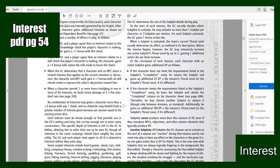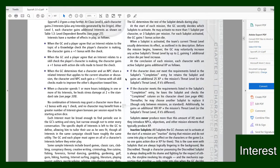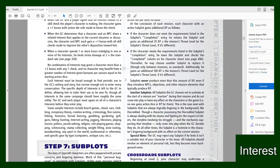When the GC determines the character and an NPC share a related interest, it helps with their disposition towards each other. When a character spends one or more hours indulging in one of their interests, he heals stress damage at two times the standard rate. No combination of interests may grant more than a plus two bonus with any one check, and no character may benefit from more interests per session than his starting action dice.